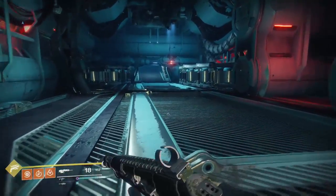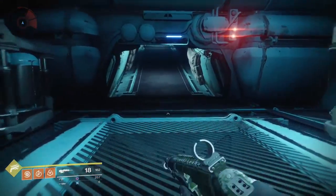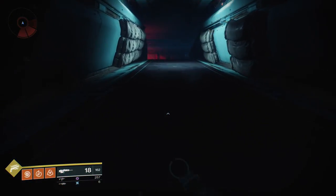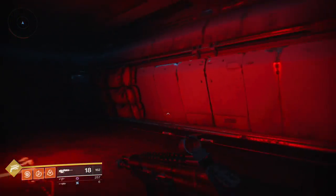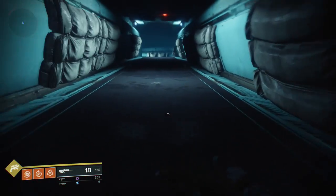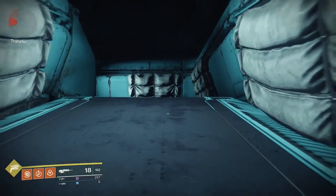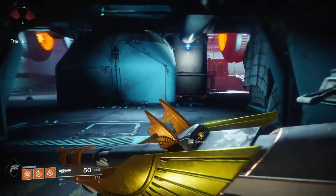Instead of going to the left here, you're going to go through the big opening and follow this until you reach this corridor right here and go up this path. This is going to lead to a door that you're going to normally have to hold X to open. In this case, it's already open.